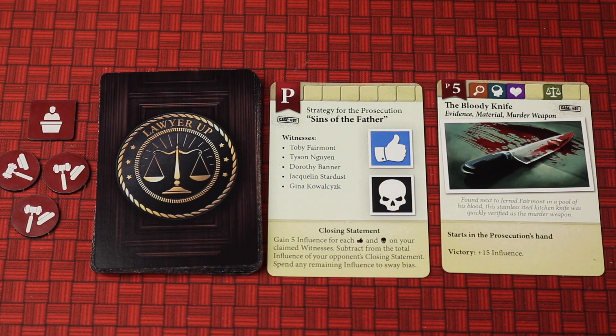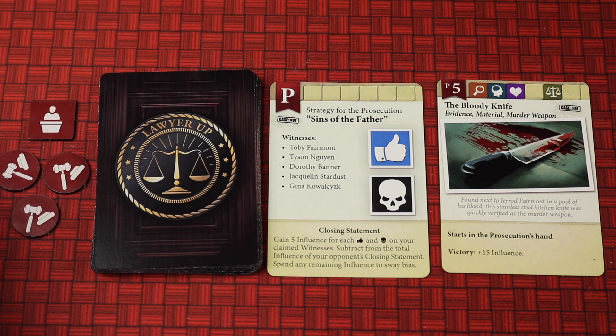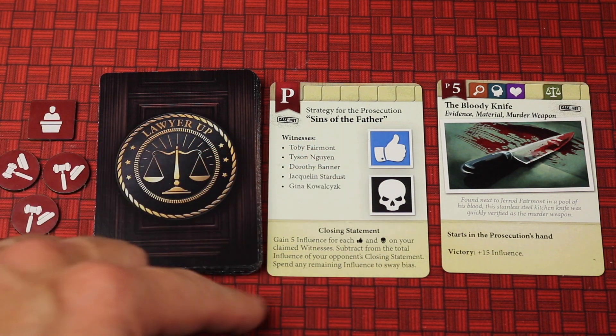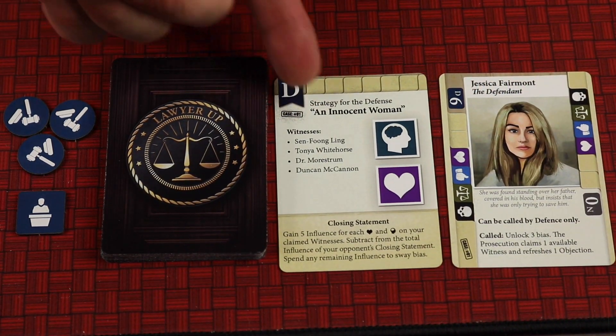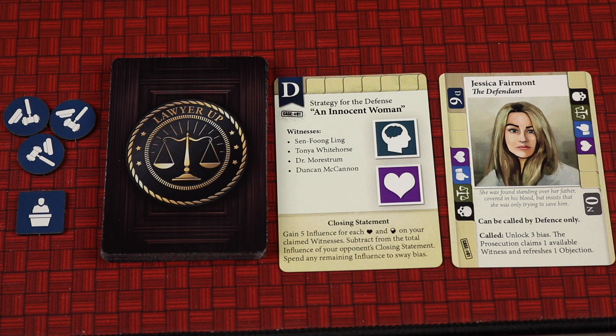One player is gonna play the prosecution and the other player will play the defense. At the beginning of the game, each player selects one of a few strategy cards. Those cards indicate which witnesses are gonna be in the game, which biases are gonna be important, and some different abilities towards the end of the game. Each player selects one, so the witnesses you see here are the ones that are out. It's open information — we'll know which witnesses are gonna be in the game and what their ability is towards the end.